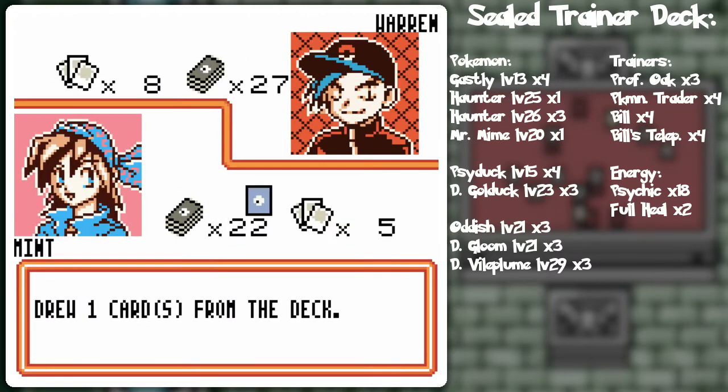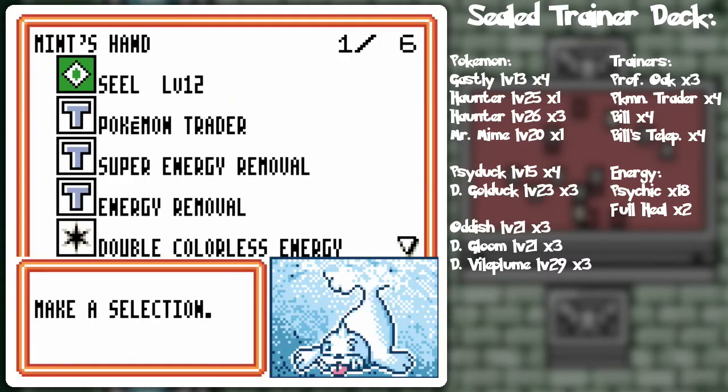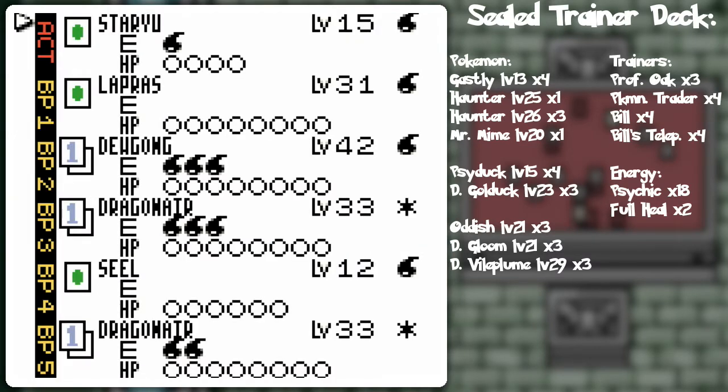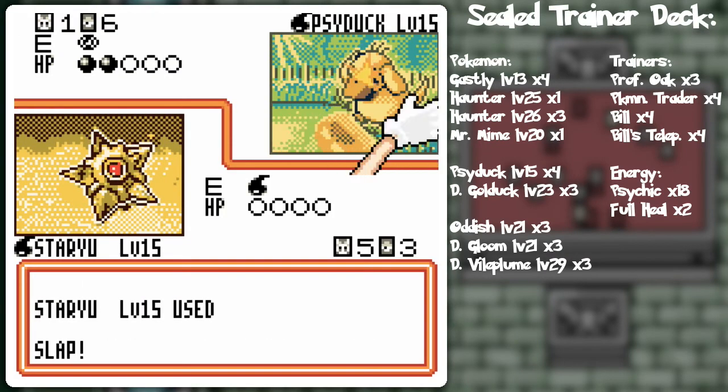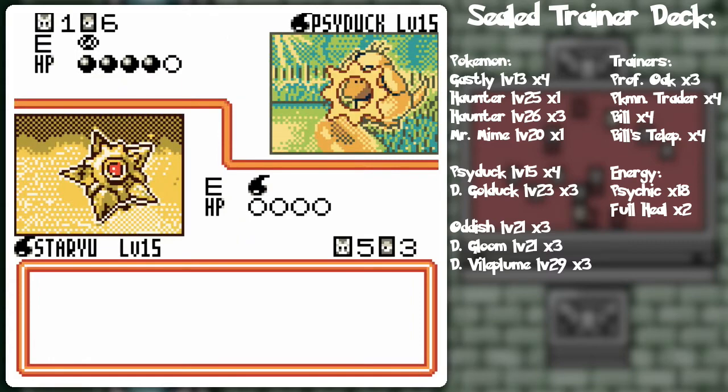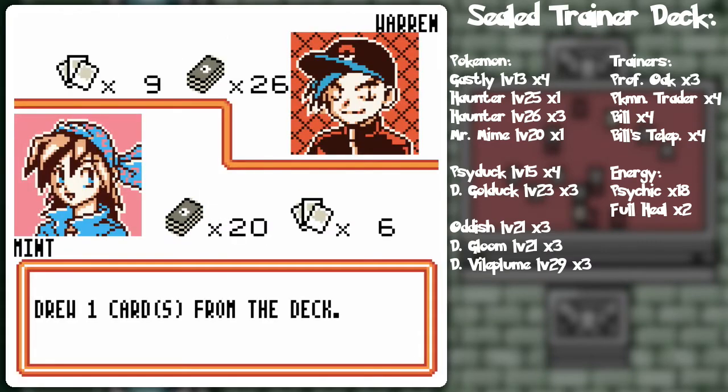I don't see much of a sweep coming since Haunter's only got 70 HP and I've got this arsenal of death. I'm gonna save the Double Colorless for the Dragonair and call it a turn. You just keep causing me a headache — but I can take it. I'll go Lapras with that one, slap away, and call it the turn.